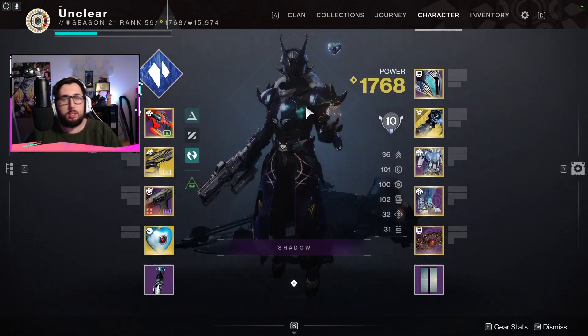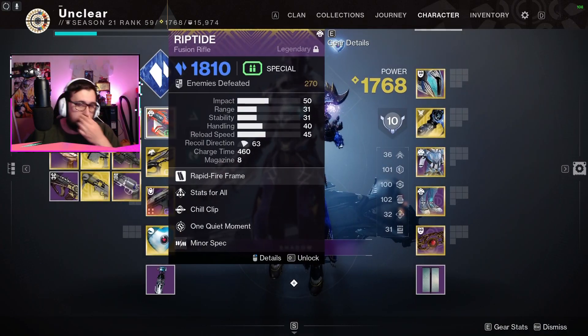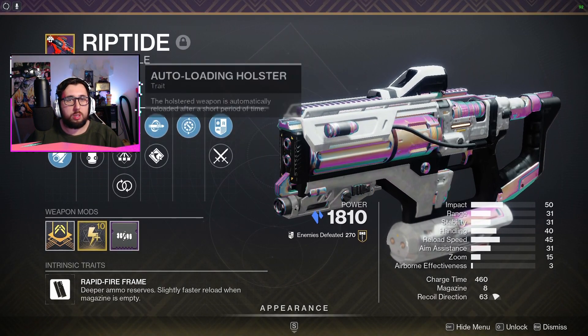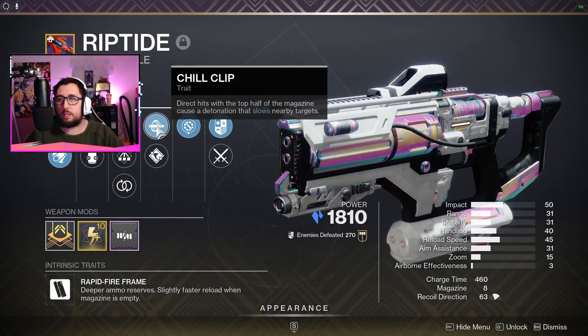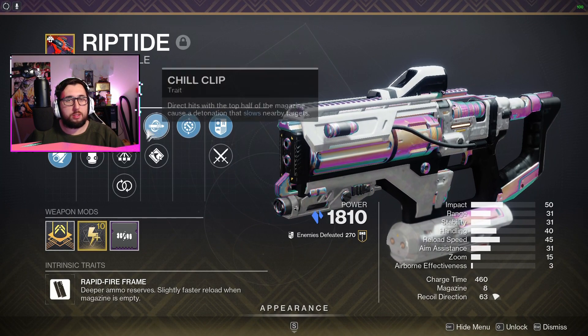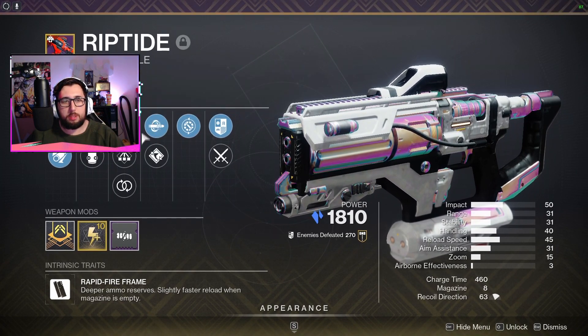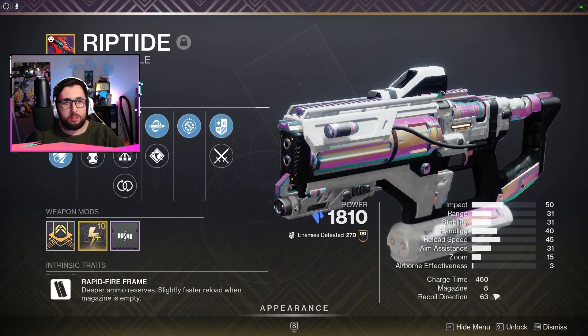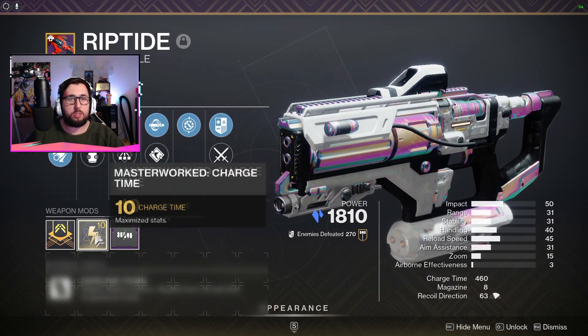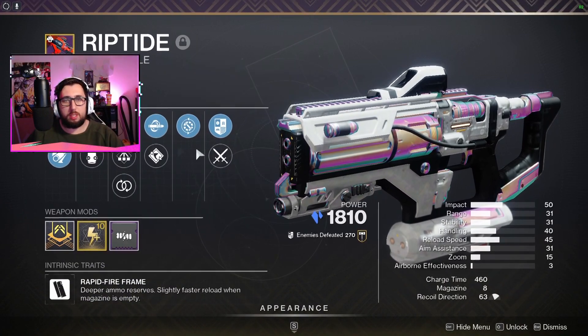For weapons we're going to go Riptide with Auto-Loading and Chill Clip. If you don't have one, go check out Valor or Xur — if you see it, go buy one. Until you get that roll, just those two perks — nothing else really matters. You can go for a charge time masterwork if you want, but it doesn't really matter.